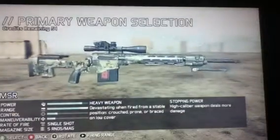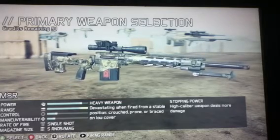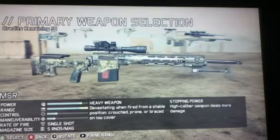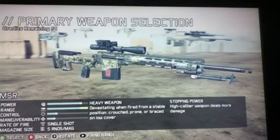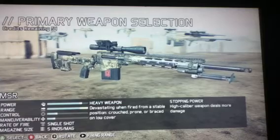You've got a Bolt Action, very heavy, damaging. Should be a one-shot kill to the chest up from any distance, especially the head. Very nice gun. Use this when you're about a long distance away. Don't use it up close.